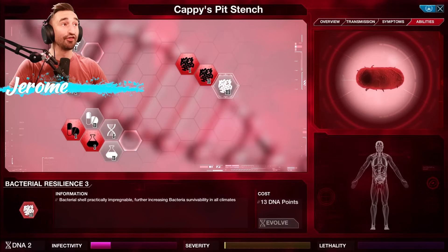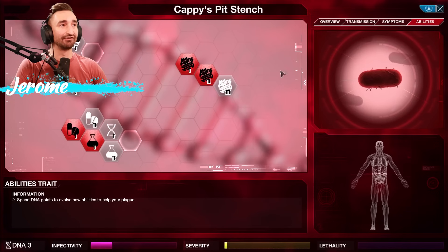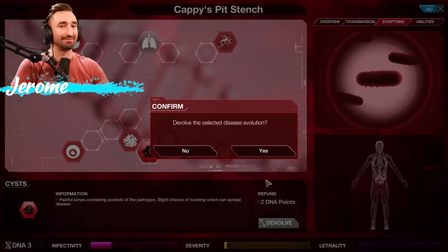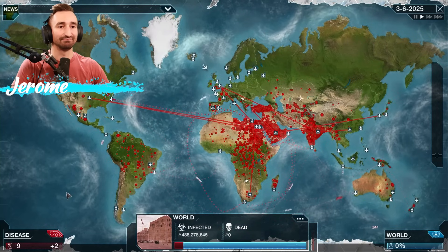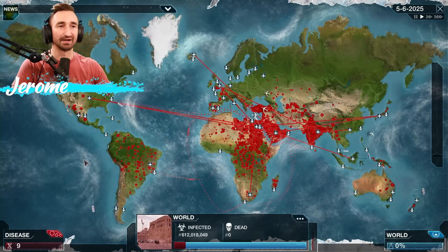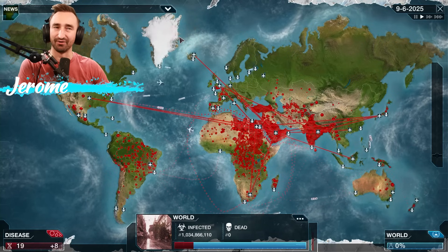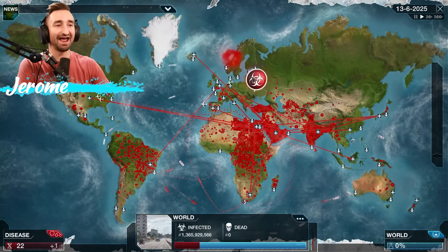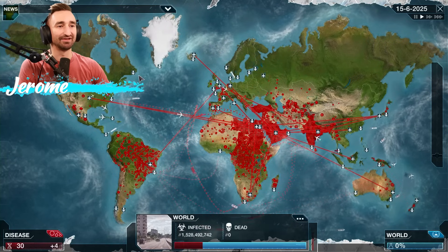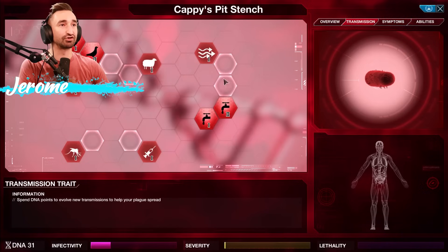We got to get rid of the cysts before anyone notices us — get rid of that immediately. It was only there for like 0.5 seconds. Hopefully no one noticed they randomly had cysts for all of like a second. Can you imagine the whole world for like a day — man, where did these cysts come from? Then they just go away. We have so many more DNA points now — like gee willikers, Batman.